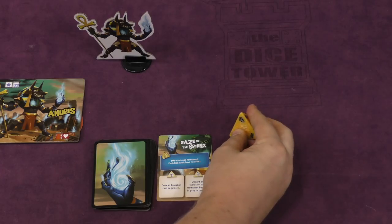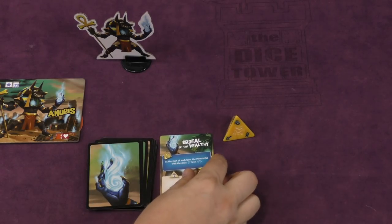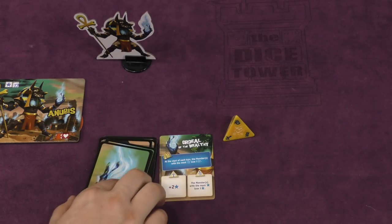And if you roll the Eye of Horus, you simply discard this and draw a new one. In this case, at the start of each turn, the monster with the most points loses a point. The good result gives you two points, and the bad result makes the monsters with the most points lose a point — which actually might not be bad for you. You might want that to happen.